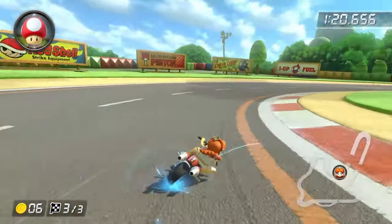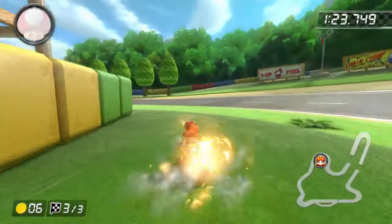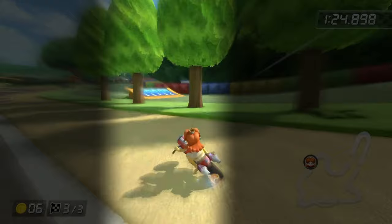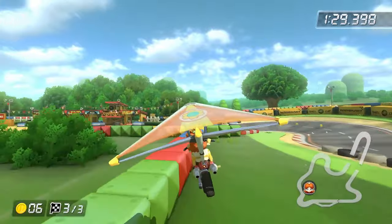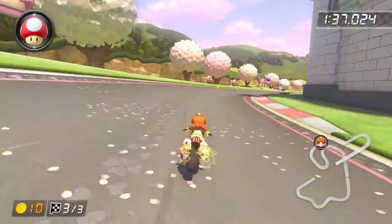On GBA Mario Circuit, build an orange mini turbo on this turn, then jump into the grass with a left drift. Keep your drift until you go in between these two trees. Hop onto the glider ramp. Once you're in the air, you need to align yourself so you're going straight onto the blocks. This shortcut can be pretty tricky, so now on to two of the easiest shortcuts in the game.